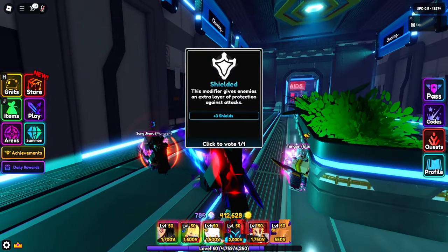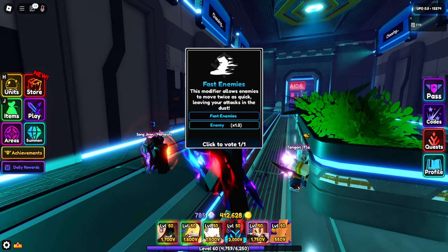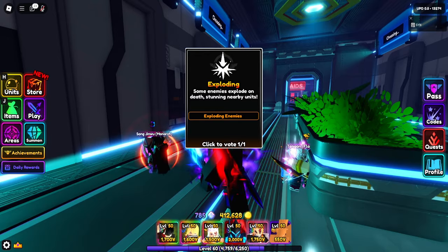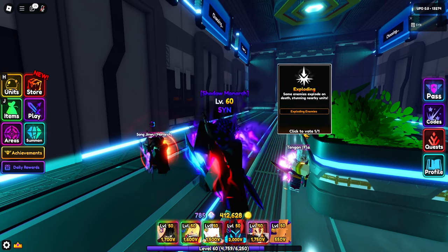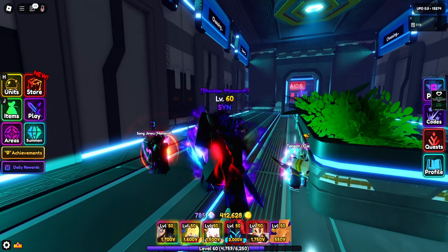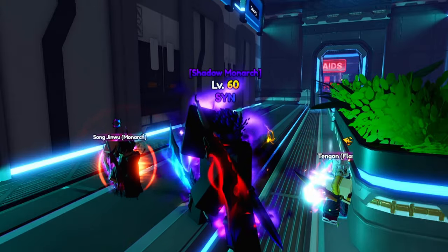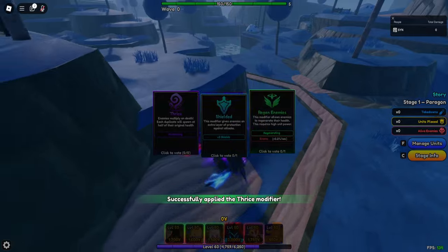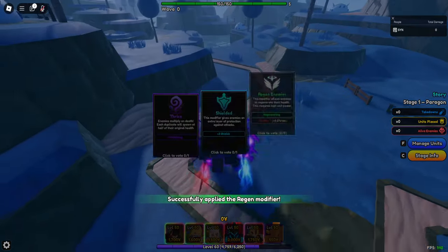Shielded — I only suggest picking this once, especially if you don't have multi-hit units. Fast enemies is the worst modifier, so definitely avoid this. Exploding enemies — the modifier says nearby enemies, but that's honestly a lie. The stun lasts half a second and it's still bad to deal with, so avoid it if you can. Revitalize is basically just regen, but when you kill an enemy it heals the nearby ones. Avoid this no matter what on Desert Village — the boss summons enemies, so you'd basically give him summonable medkits. Also, if you're at a high level in Paragon you'll have to pick modifiers over and over; you can reset them, but it's just annoying to deal with.